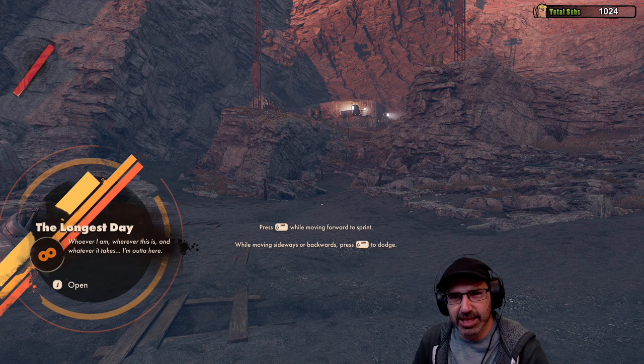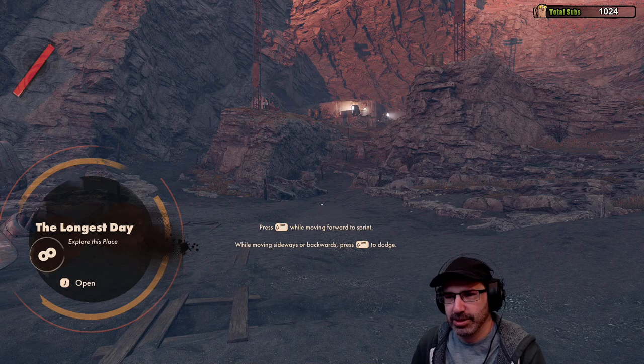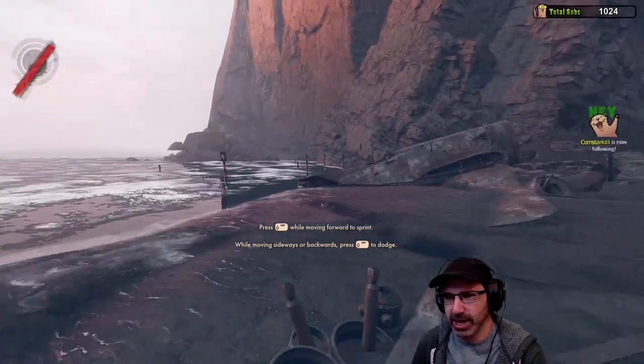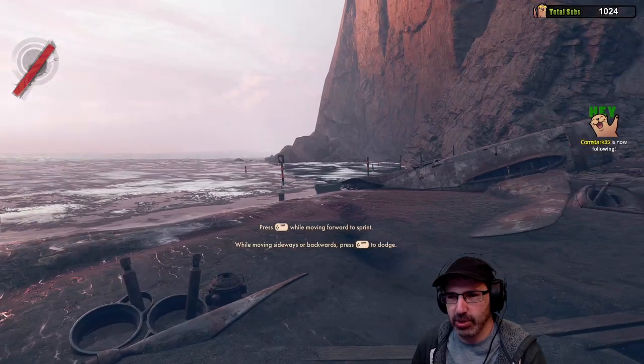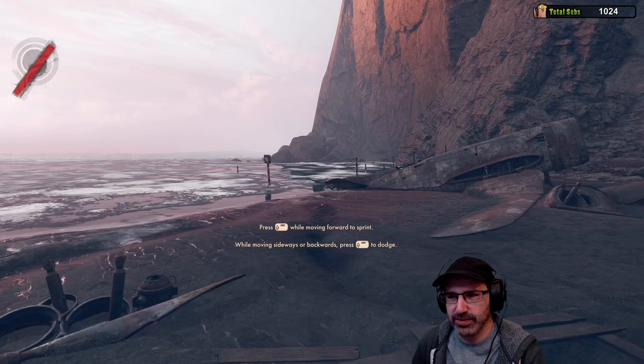So when he dies, he wakes up on this beach each time. That's why she killed him callously — because she knows he's not dead forever. Comstark, thanks for following. Press shift while moving forward to sprint. While moving sideways or backwards, press shift to dodge.